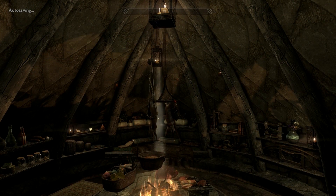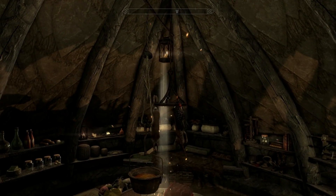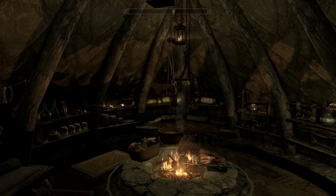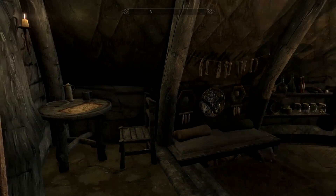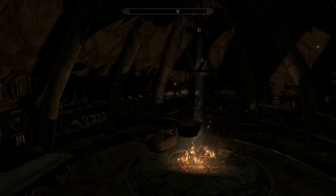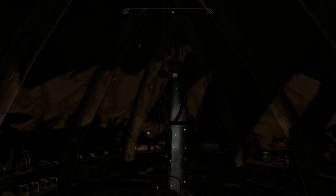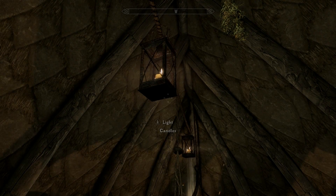Here we are inside of the orc hut. One of my favorite parts about this home is that as soon as you walk inside, it's pitch black — dark as hell. I had to turn my brightness up to get inside. But the reason being is you can turn the candles on and off and change the lighting. So if you want to tell spooky ghost stories around the fire in the middle of the room, you can absolutely do that. You can also relight the candles and make it a little bit more welcoming and inviting.